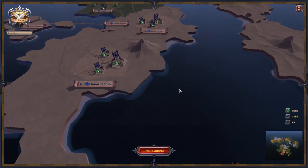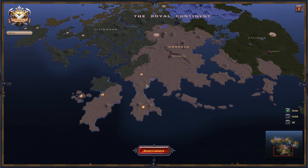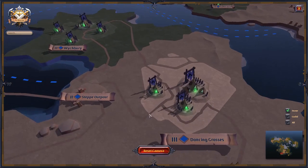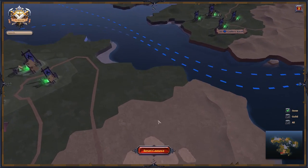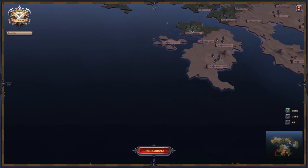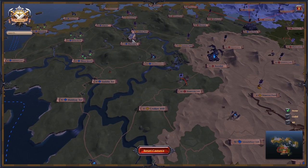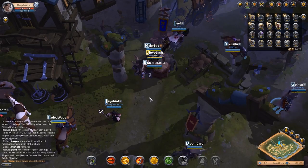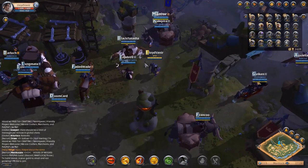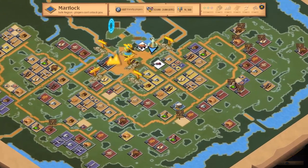Now you will end up in different places, so I can't determine which place you will end up in, but no matter the place you want to find the nearest city — that's where you'll have to head. I started here, I took the boat which took me to Martlock. We're at the nearest city right here.